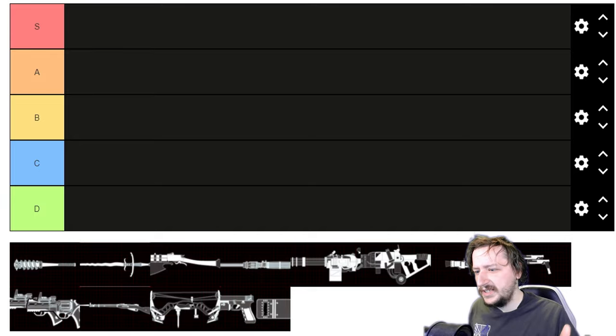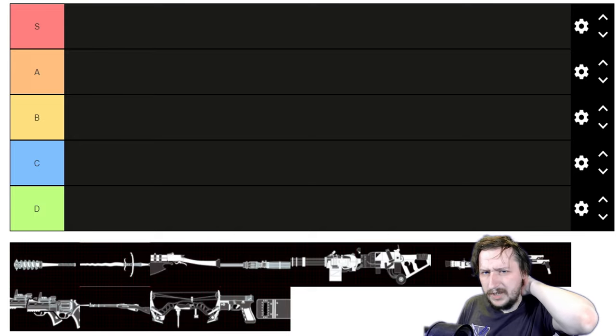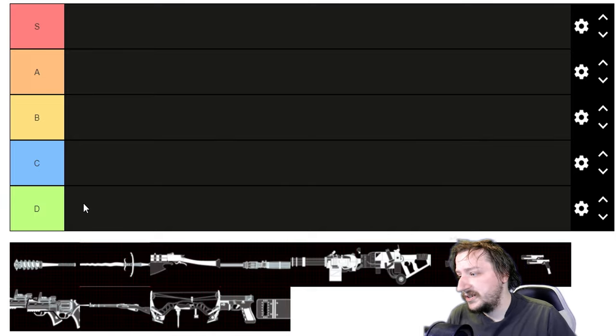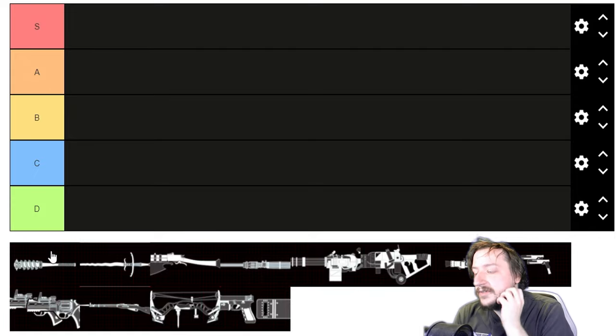Even though the weapon might be really strong, you might not actually like it, or the other way around — it might be really fun but you don't really like it. So we're just going to go class by class, starting out with Berserker's weapons, beginning with the two crossover weapons. First up, we have the Road Redeemer.